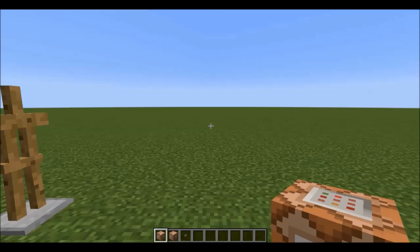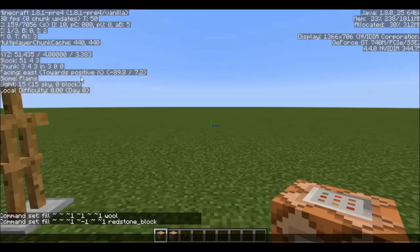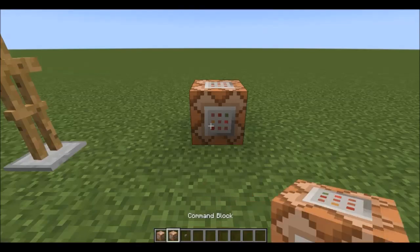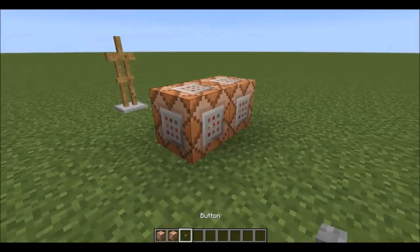Now it's time for the command blocks. We're going to need a fill clock, and if you face in the positive x direction, you can copy these commands exactly. Fill with redstone blocks. Fill with any other block. And place a button like this.